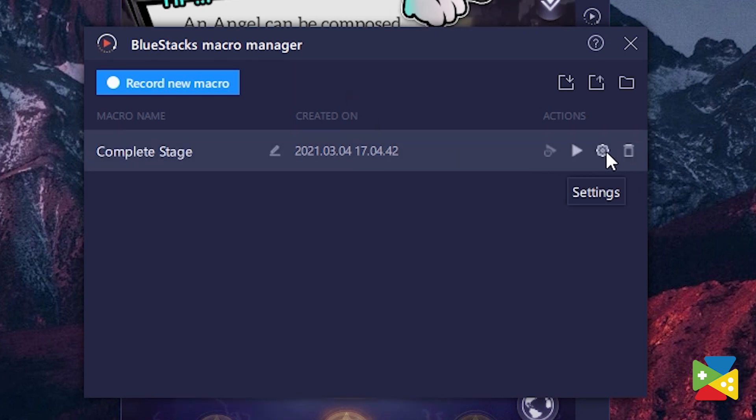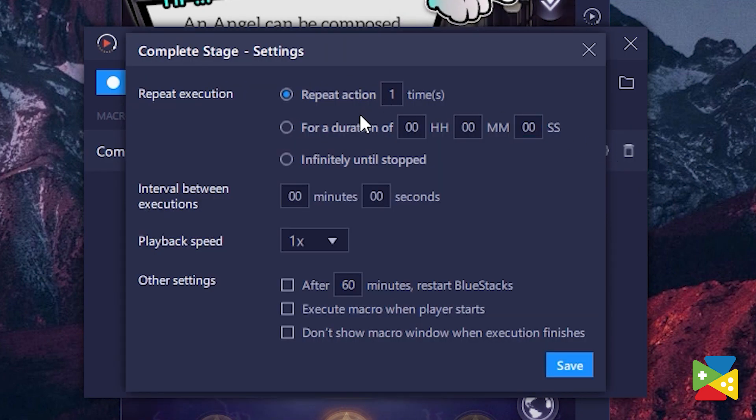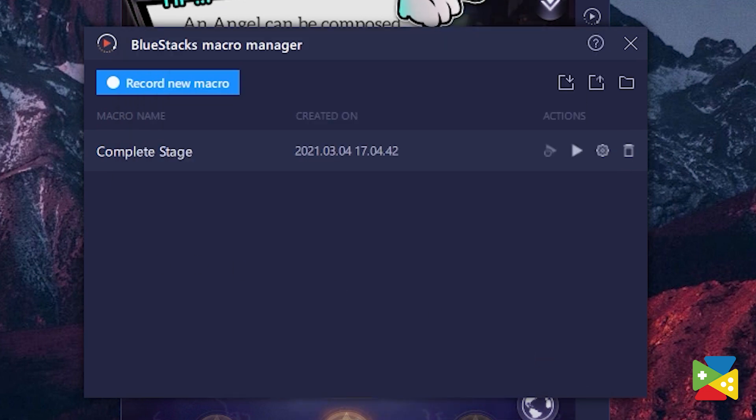And if you click on this gear icon, you can change some settings, like setting up how many times you want the action to be performed. And with that, you're all set. With the Macro Recorder, you take the automation of this game to a whole new level.